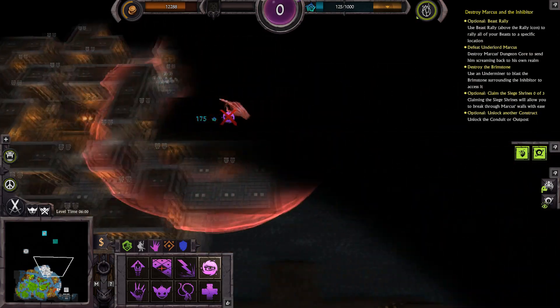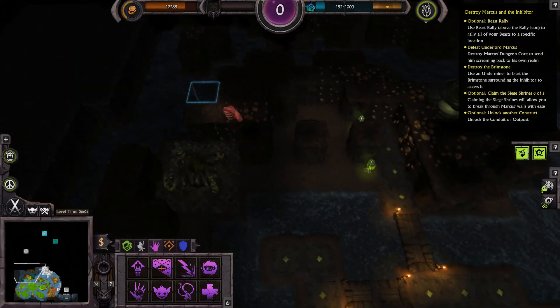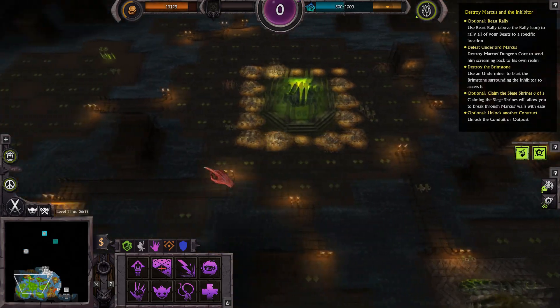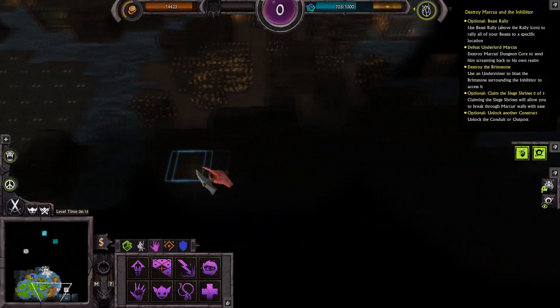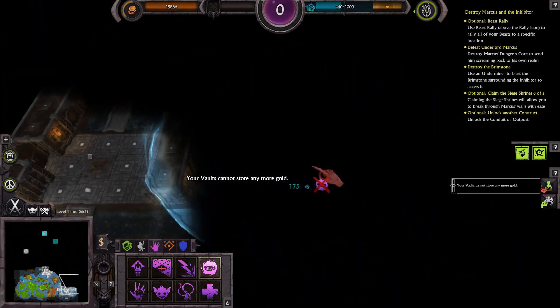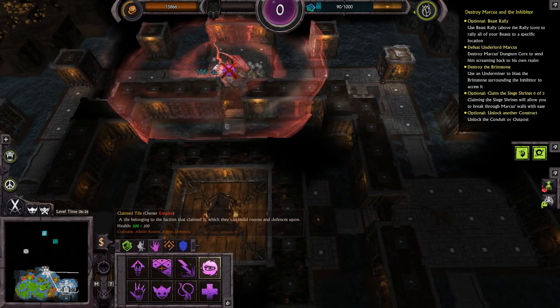We can see we have a siege engine — that's going to be a concern. That will allow us to hack through their walls a little bit faster. Alright, just hack down the gold once again, try and get as much as we can as fast as we can. We have plenty of imps, we have some magic, which is a good sign because that means the imps will go back to doing their jobs.